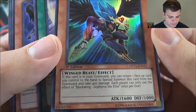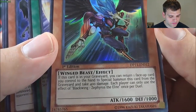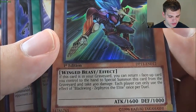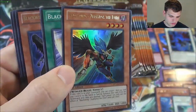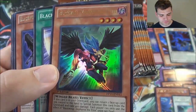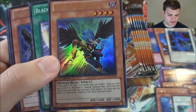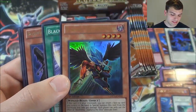Zephyros the Elite: if this card is in your graveyard, you can return one face-up card you control to special summon this card from your graveyard and take 400 damage. Each player can only use Zephyros the Elite's effect once per duel. It's just a really cool effect — you can use him as Synchro or Xyz material.